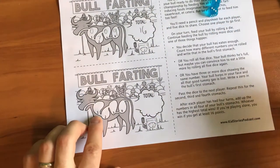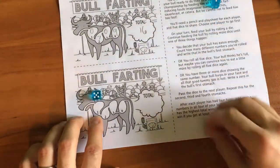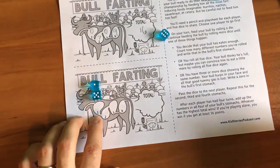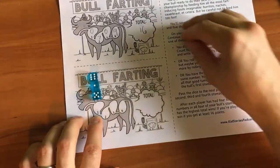You've got your five dice. Let's roll for stomach one. I'm going to roll a five — I'll keep that. A one — nothing matches yet, this is great. A six — nothing matches yet, so I get to keep all those dice. Another six.